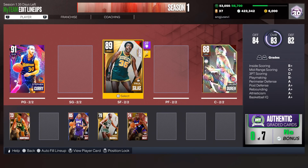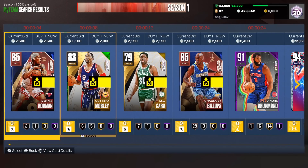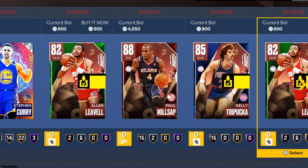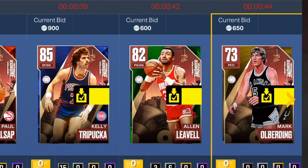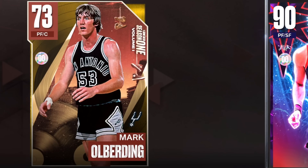We need somebody good — give me a diamond, a ruby, even an amethyst. Going with no filter and card number 11. One, two, three... ten... the next card is our player. Are you kidding me, bro? Who is this dude and when did he play in the NBA?